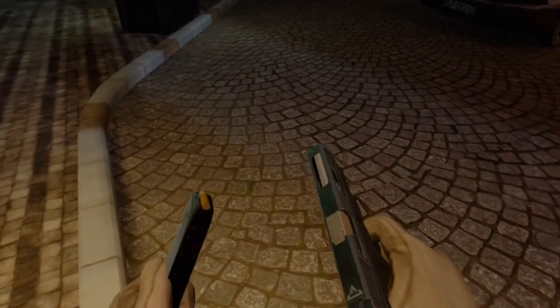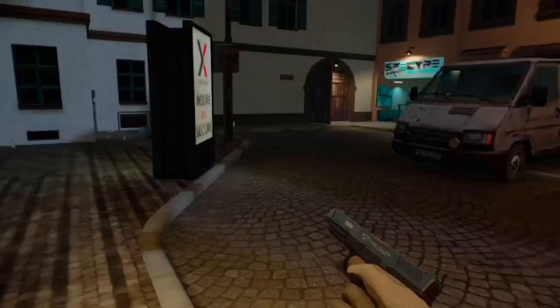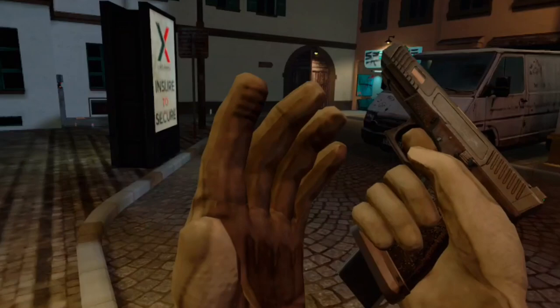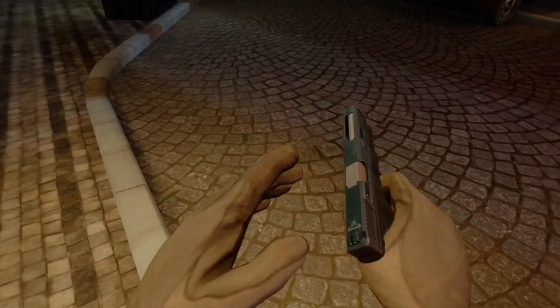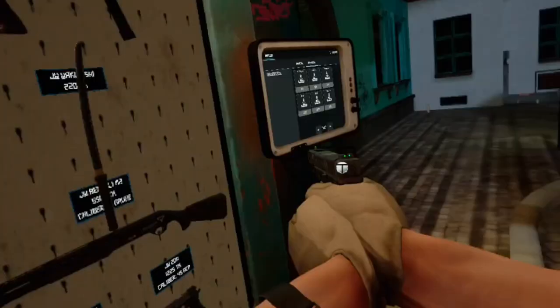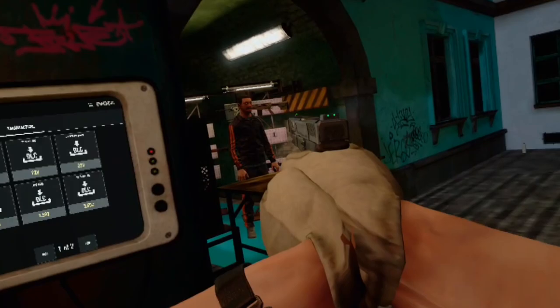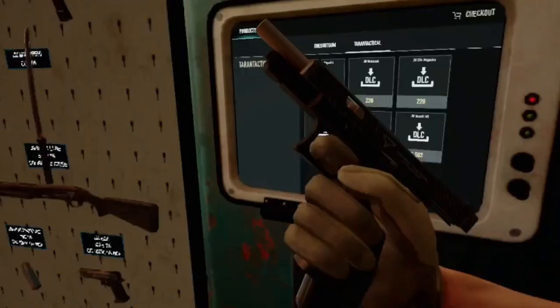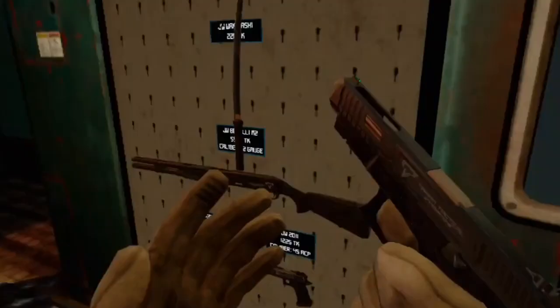The first gun we're going over is the John Wick Glock. I'm going to call it that because it's literally just the Glock. A cool feature is you can put extended mags into it — like the Vector 9mm mag — it'll slide right in. You can also put the Vector 9mm mag inside it, which is very cool. It's got a fast fire rate. I think it's one of the best guns in the DLC, but people have different opinions.